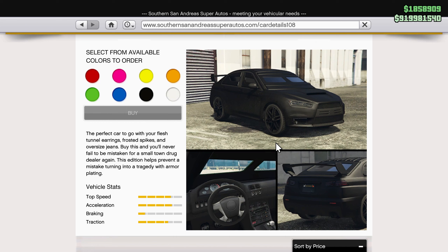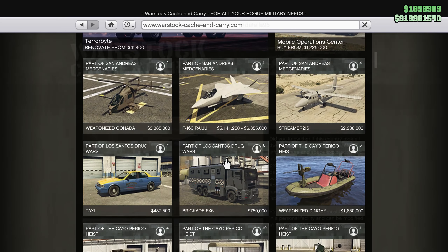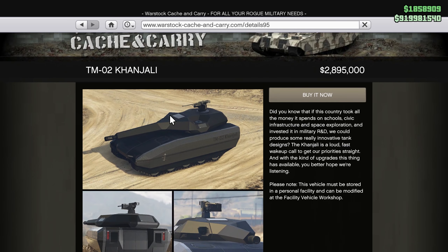If you want something that can not only give you protection so no one can shoot you, but also has some missiles to make this mission 10 times better, that's going to be the Khanjali tank that you can purchase from Warstock Cash and Carry for a price of $2,895,000. It is way more expensive than the Armored Kuruma, but not only is there no chance you can get shot through it, it also has a massive cannon in the front as well as a machine gun — though the machine gun can only be used by another player, so you're only going to be using the cannon.